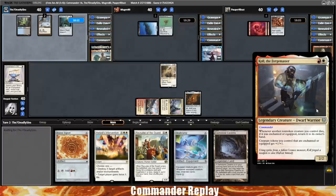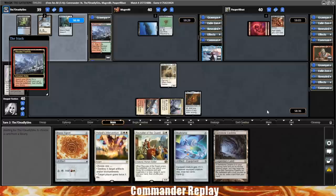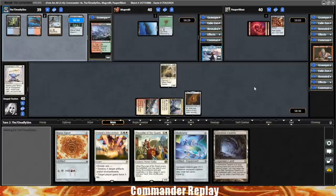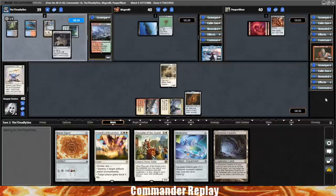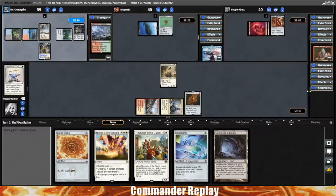We are playing Cole the Forgemaster — a two-mana 2/2. Whenever another non-token creature you control dies, if it was enchanted or equipped, return it to its owner's hand. Creature tokens you control that are enchanted or equipped get +1/+1 until end of turn. The plan is: find some free creatures, put an equipment on them, sacrifice them to something that does damage or makes mana, and loop that repeatedly. The combo looks very fast and mana efficient — probably one of the most mana efficient combos in Boros.